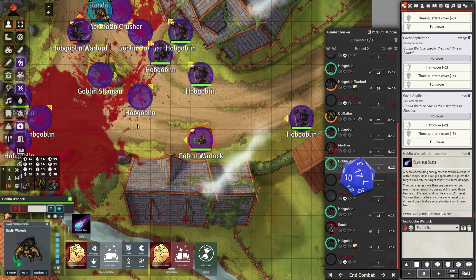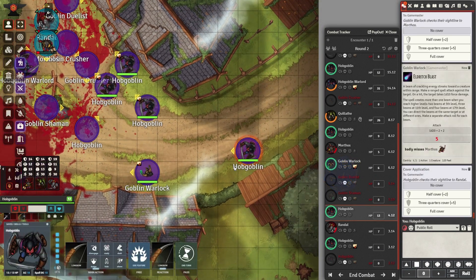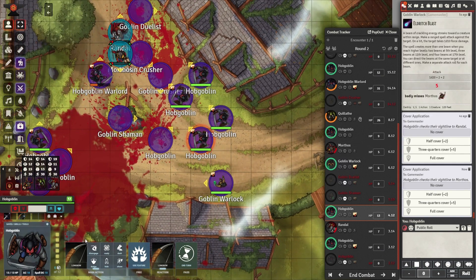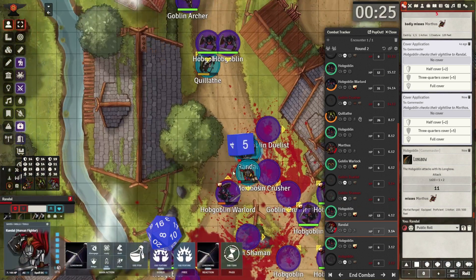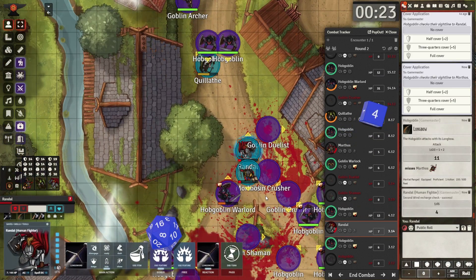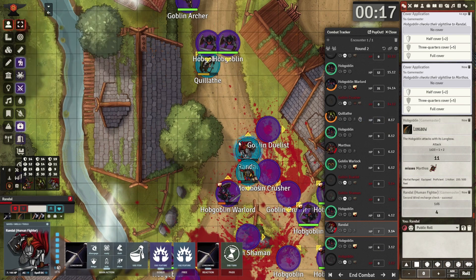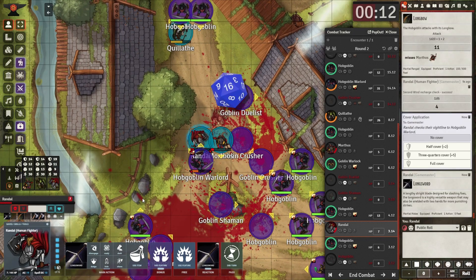The warlock comes in using Eldritch Blast on the sorcerer — it misses, a fumble. The last hobgoblin comes in, maintains formation, and fires a longbow — he misses. The second wind recharges on a short rest, and I have an automation set up so I know not to use it.